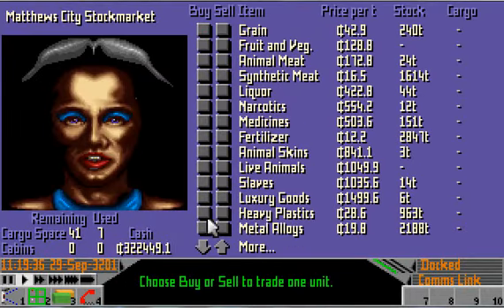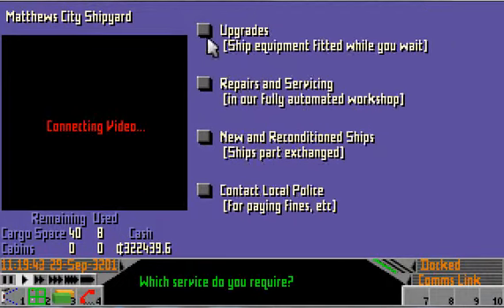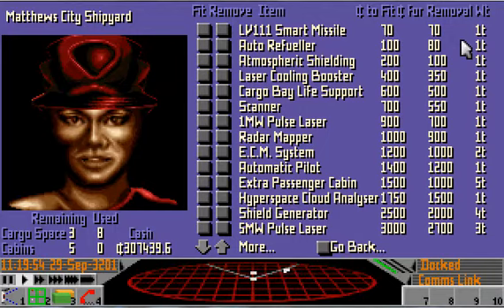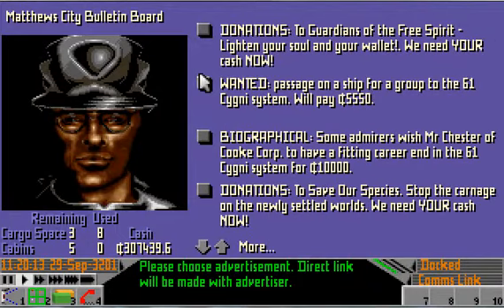Take a couple of tons of spare fuel — one, two, three, four, five — which gives space for four shield generators. We'll have to remember I paid two and a half grand for them and can have them removed here for two thousand. Because when I go back to Van Maanen's, if they'll fit them for two grand, I'm not actually losing any money fitting them to come here. So that will be worth checking.